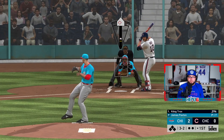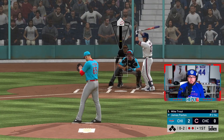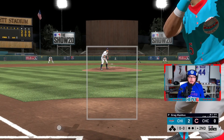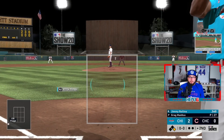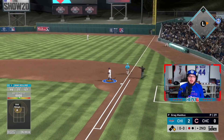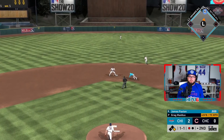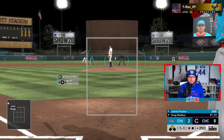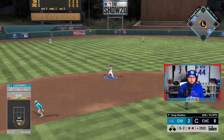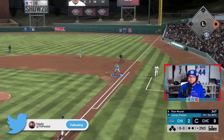Going with a sinker in the zone hoping for weak contact — we get that from Jose Ramirez. Then we go changeup and get the strikeout — two strikeouts for Paxton this inning. We walk the next batter, then a ball up the middle sets up James Paxton at the plate. We get the strikeout — three strikeouts already for Paxton this inning.